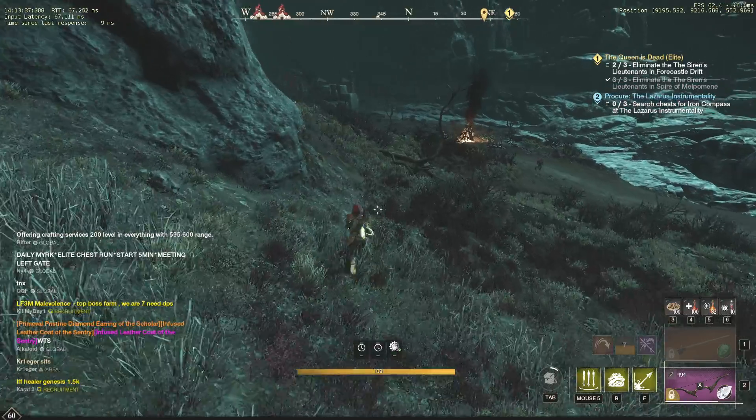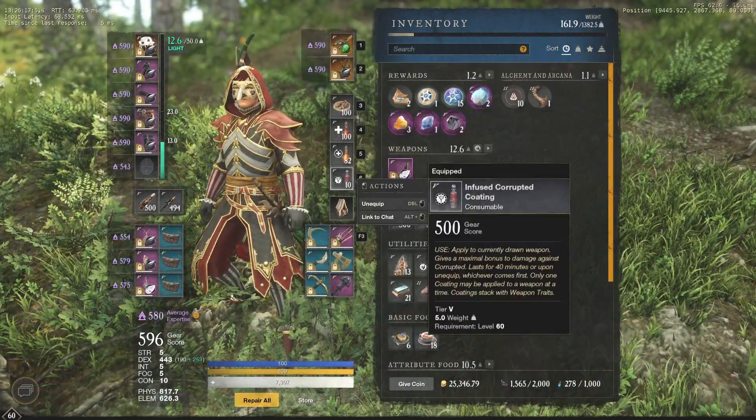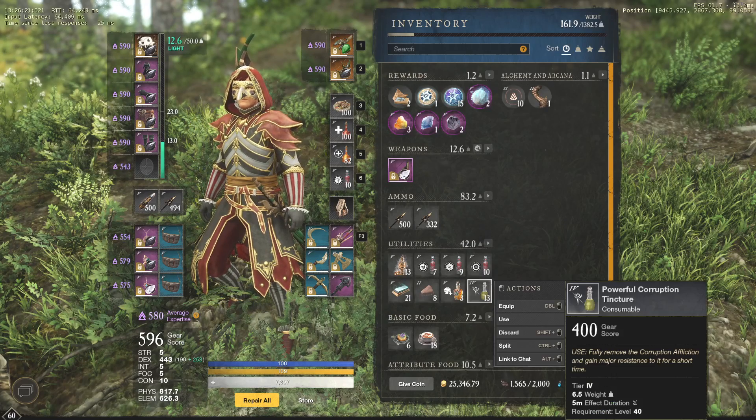In this area, sometimes you will have to kill the mob, so having a weapon with Corrupted Bane perk, Coatings and Honing Stones will definitely be a good idea. In addition to that, don't forget to place a Corrupted Combat Trophy in each house that you own.